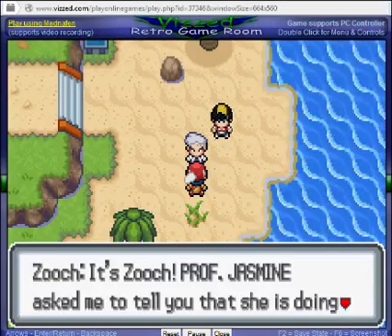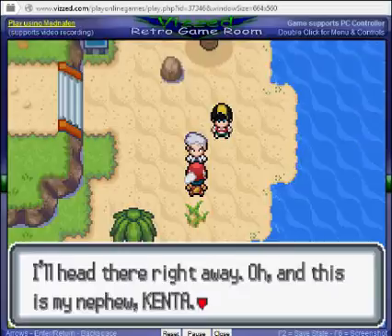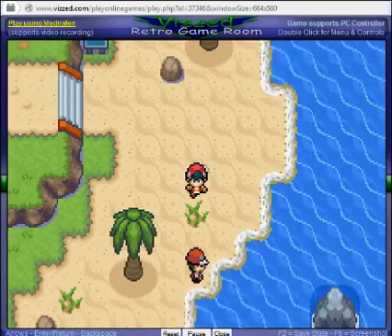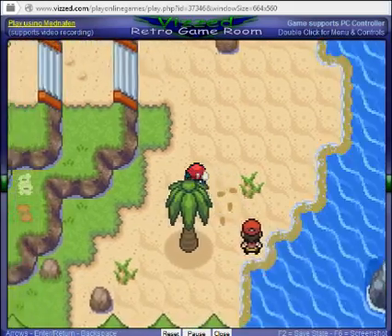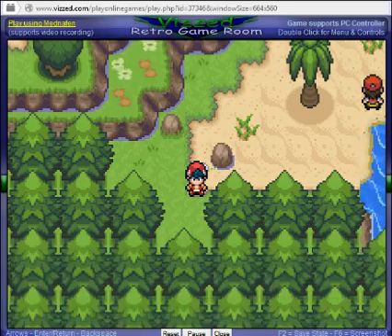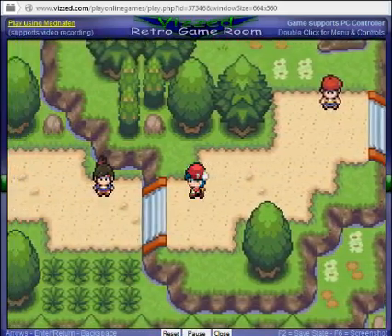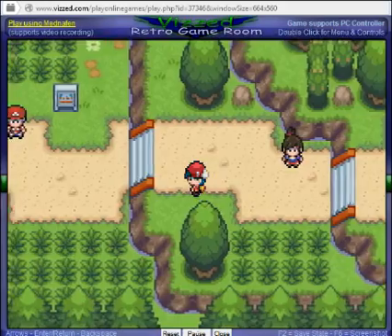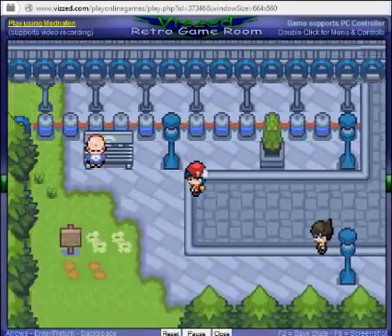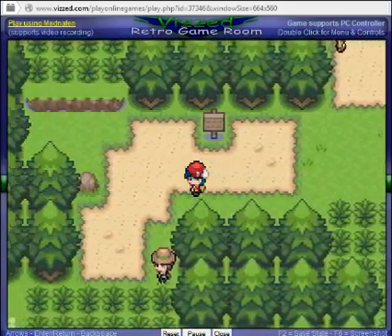Professor Oak says Professor Jasmine asked him to tell us she is doing important research on the creation of the universe and if she needs our help, she'll let us know. She's going back to Yellowtown and we have to follow. I believe Phoebas evolves by a Water Stone. I'll just walk through this quickly because it's very boring — I'll try to get through the boring parts as fast as I can without pausing or skipping the video.